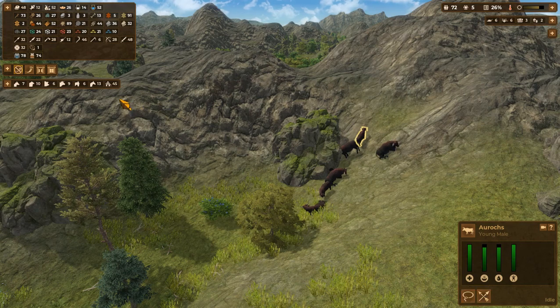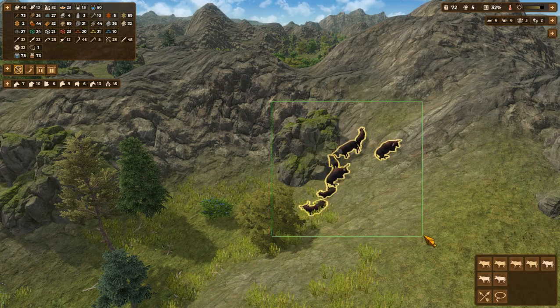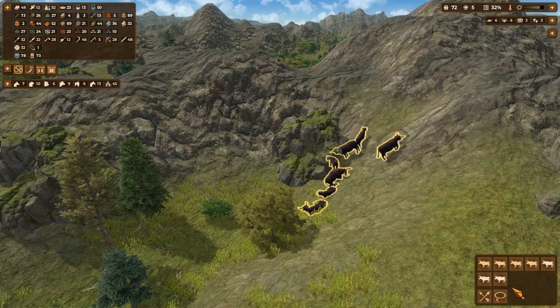We've got nine cattle — we good right now? Five raw skins — we need that leather though, that'd be good. 32 percent — yep, do it.